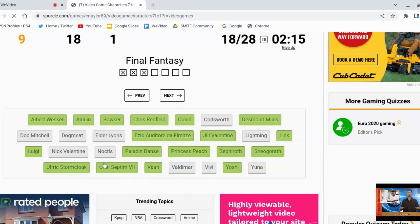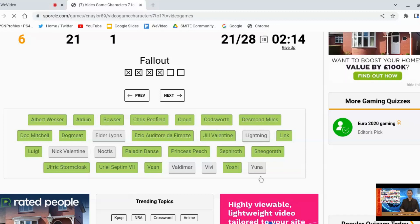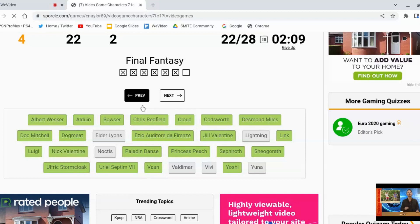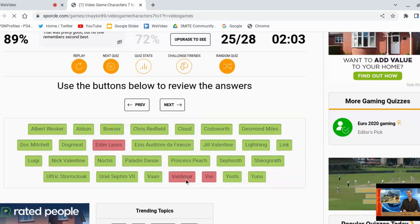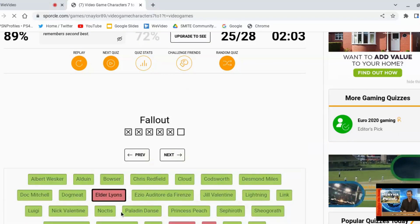That sounds about right. Fallout — Dogmeat. Codsworth — oh yeah, Codsworth. Vivi — is Vivi in Fallout or in Moon? Alright, Nick Valentine. Okay, he was in Fallout. Vivi — we'll go with Vivi. Yuna. Lightning is like FF13. There you go. So you were from Elder Scrolls — I didn't recognize that name. Vivi, and then you were from Fallout. Okay, that's fine by me.